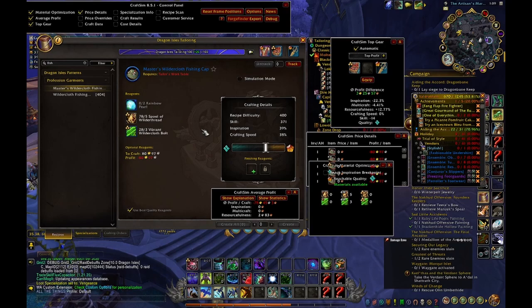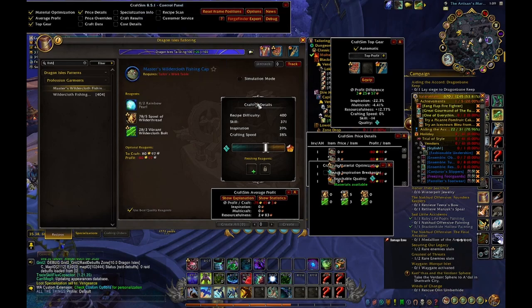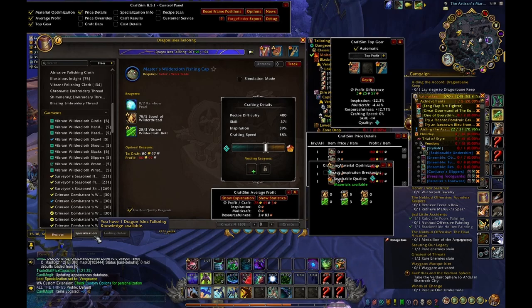If you want to level up Tailoring, it became really really cheap now. You just craft the Master Builder Cloth Fishing Cap — from a reputation vendor, I think Wildscale maybe — for like 80 gold you can get a skill point. I spent a lot more back when I was one of the first on the server crafting gear that needed Sparks of Ingenuity.